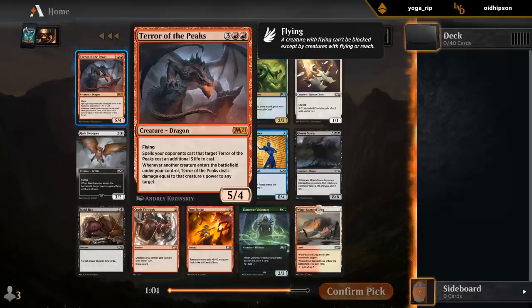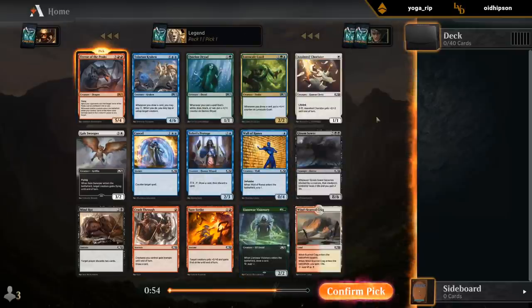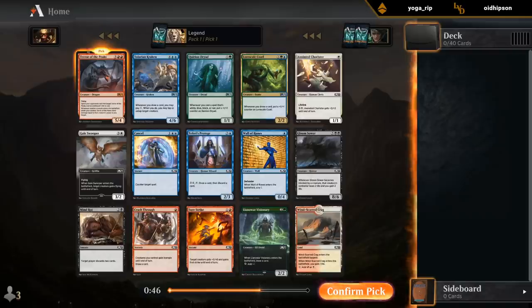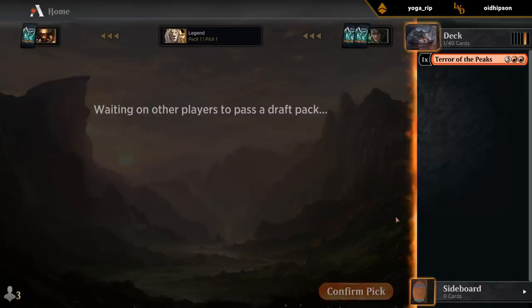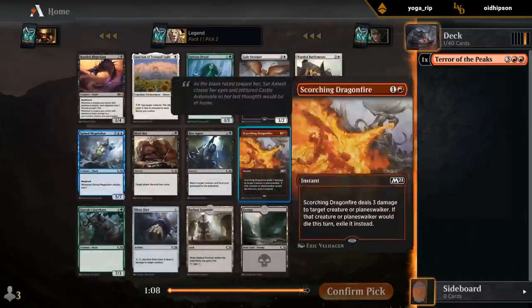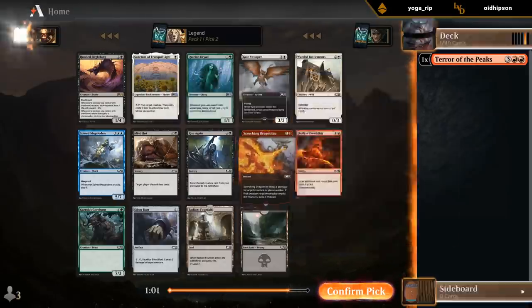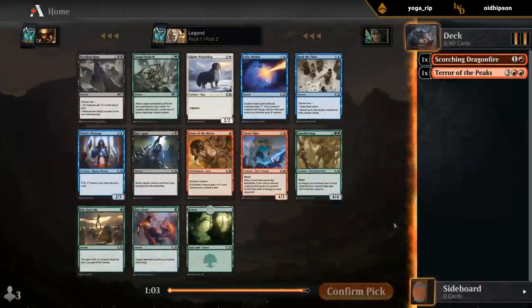Pack one, pick one: Terror of the Peaks. This is going to be at its best in probably red-green where we've got a bit of ramp, but any red deck is going to be happy with a dragon. We can maybe wheel like a Sure Strike or a Crash, and Scorching Dragonfire seems like the perfect follow-up. It's probably just the best card in the pack anyway, and it is on-color, so no reason to deviate.